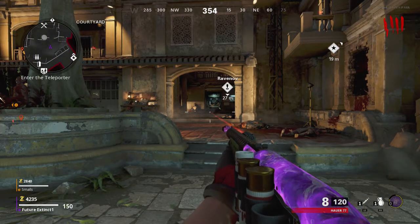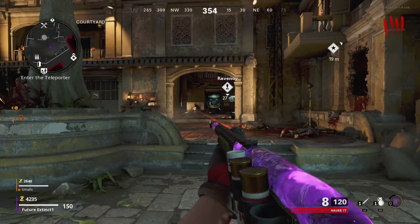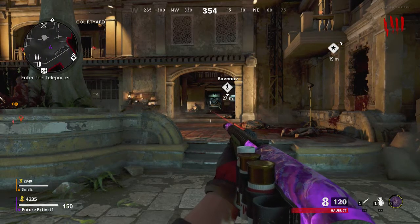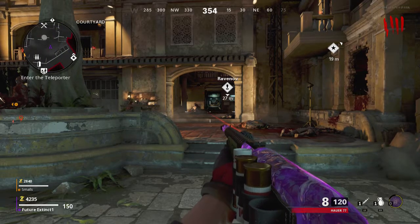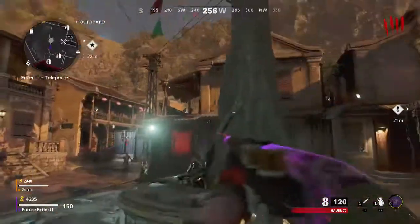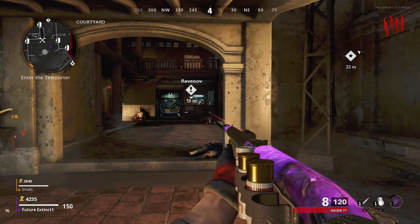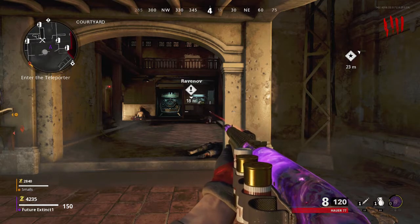Hey, what's up guys, Future Extinct bringing you guys back in a video. In today's video we're on the map Firebase Z — it just dropped today — and we're going to be talking about how to get the pack-a-punch machine. In this spawn room right here, all you guys want to do is rack up some points. We're on round four and we have about almost 7,000 points. Kill a lot of zombies, make enough points, and try to stay in a low round.